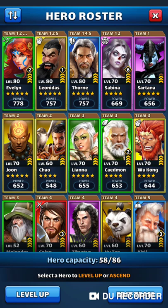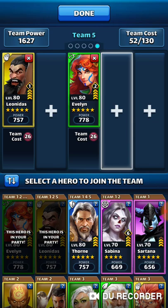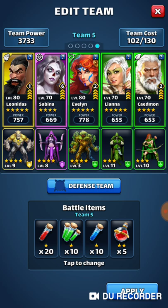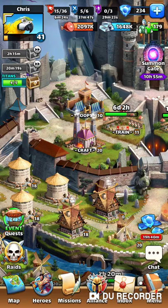So when you're color stacking, it adds all those attack powers together. A typical color stacking team for me would have three greens all together — so you're stacking all three at the same time. And what happens is when you hit with green, particularly against the color that they do the most damage against, it's just incredibly devastating.